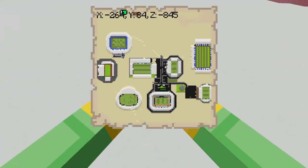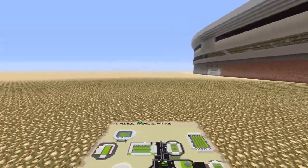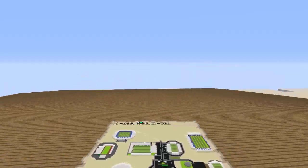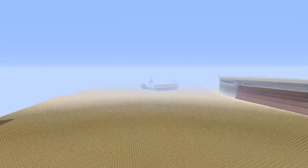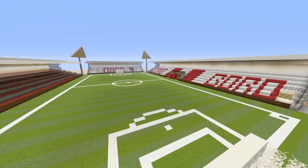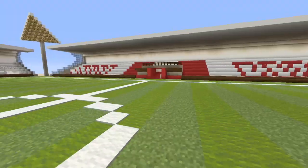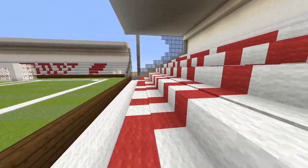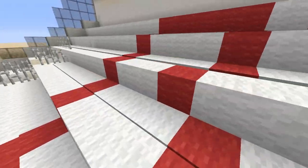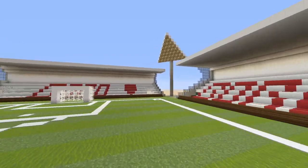I'll show you one more stadium. Now this one over here — this is a bit more of a smaller one. This kind of reminds me more of a local town's football club than an actual stadium — Stevenage. Yeah, it reminds me of a little town football club, you know, the kind of place you'd play for as a kid. It's very small but it does look good.